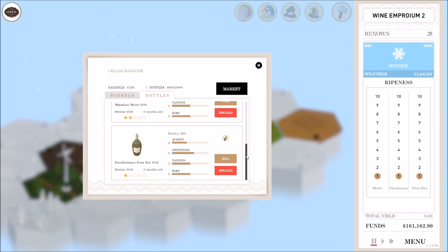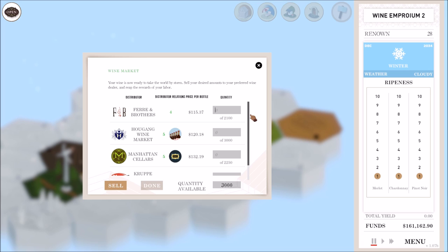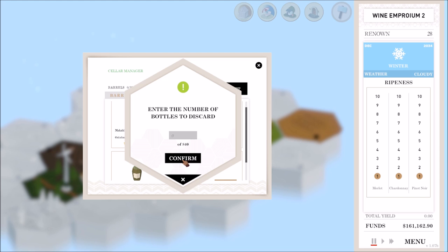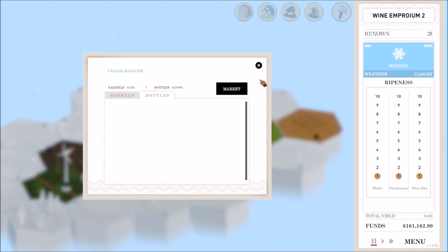I'm gonna sell the good chardonnay because it's a really good wine people are going to love — this is a ridiculous wine. I can't do 3,000 per distributor so 1,500 each — we're gonna sell that, go done, keep the reputation up. The merlot and pinot — I almost wonder if it's even worth selling the merlot to Krupp. 840 bottles of that pinot — I'm just going to discard it all. Confirm discard all — you bottles have been discarded because I don't like you and neither do the people. That's going to do it for today's episode — thanks for watching, and if you want a wine named after you for as long as the series goes, comment below and you'll get a wine. Thanks for watching, see you next time.